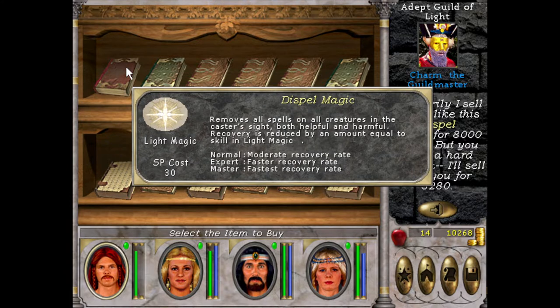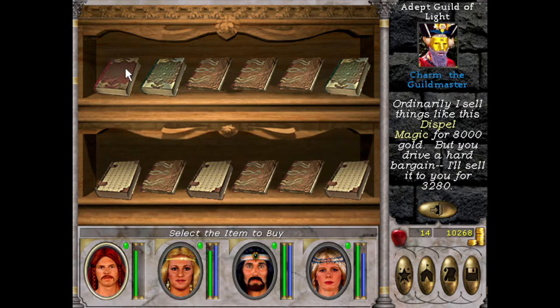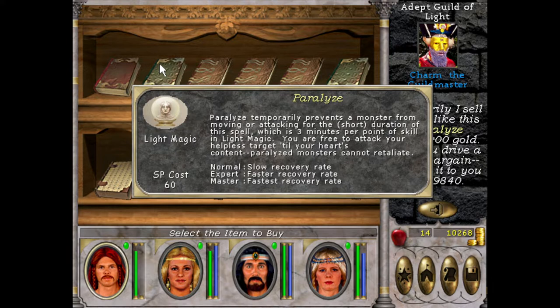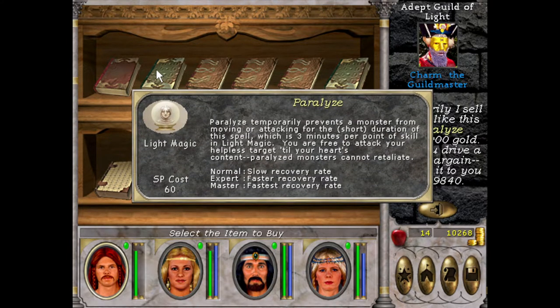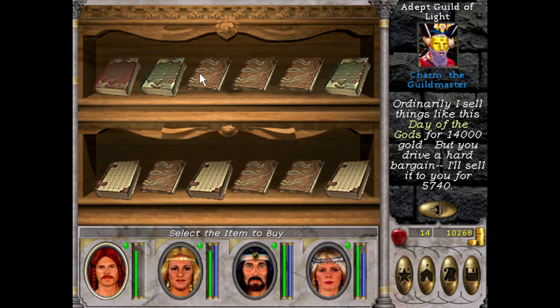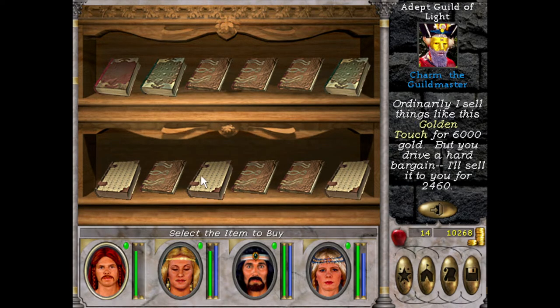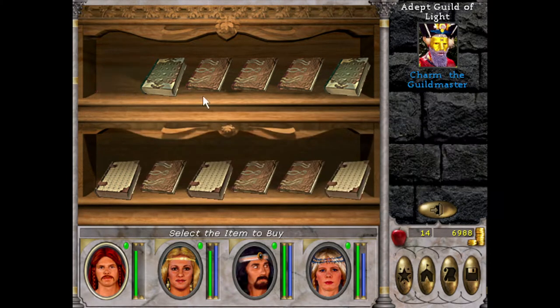Dispel Magic — removes all spells on all creatures in the cast of sight. That could come in handy. Paralyze — temporarily prevents a monster from moving or attacking for three minutes per point of skill. That could come in handy as well. I want Hour of Power but I don't even have it here — we'll get Dispel Magic I guess.